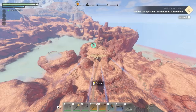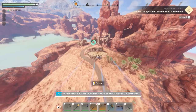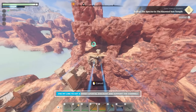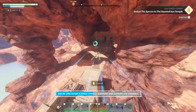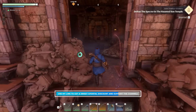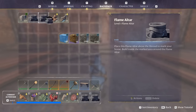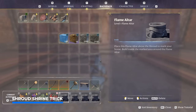This chest is very close to the quick travel point at the ancient spire in the Kindle Wastes. From there you want to deploy your glider and jump down, flying to the northeast — this is where the Sun Temple is. I've already got so many questions from you guys asking how I got my flame shrine this close to the temple's chest.